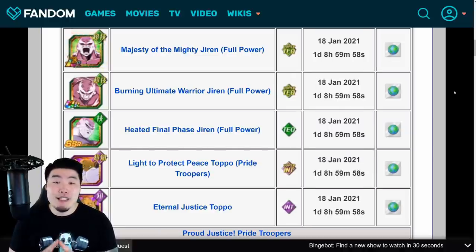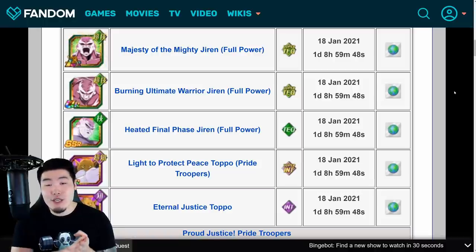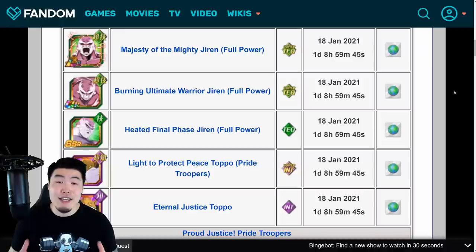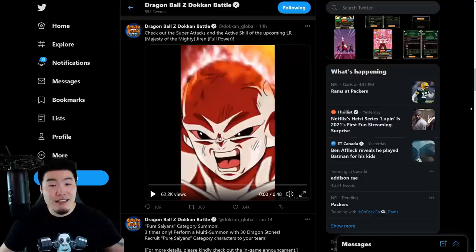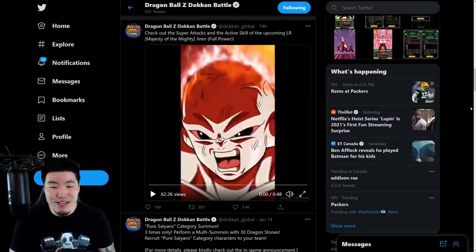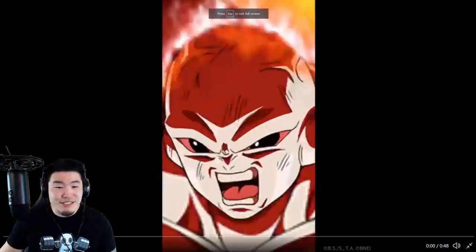So in today's video, I want to give you guys a quick preview of everything you need to know about this unit — from his Super Attack animations to his banner, his new category Universe 11, and of course the details for the unit itself, to hopefully help you guys decide whether or not you want to spend your hard-earned Dragonstones. Okay, with all that said, let's just jump right into it. The first thing we'll start with are the Super Attack animations that just released last night on the official Dokkan Twitter page. Let me just throw on some headphones here and let's check it out.